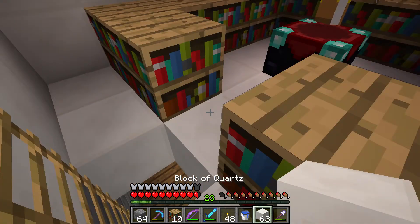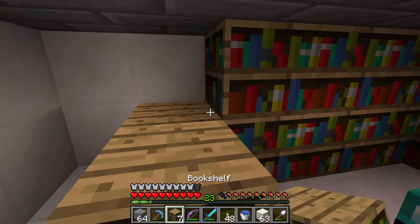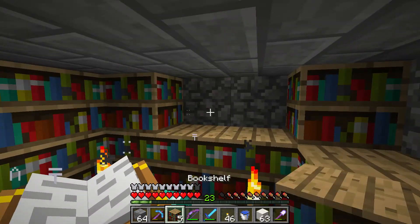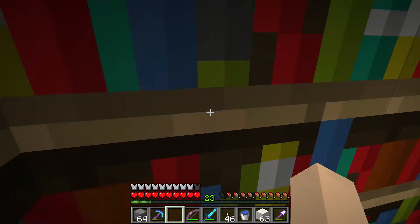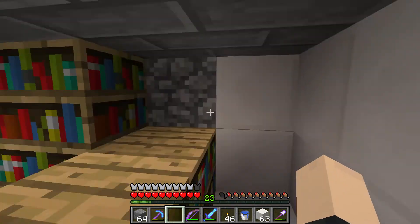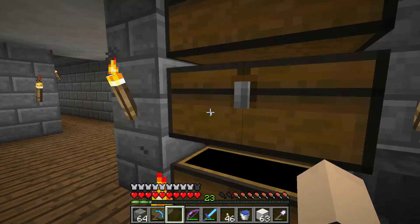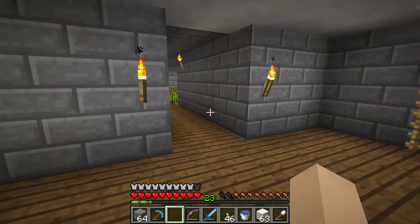So we're going to throw this down here — this doesn't actually look too bad. Throwing these bookshelves up, going to put our torches here. Boom. How are we that short on books? You don't even see the back wall there, so that's good. But from what we can see, it looks really nice.